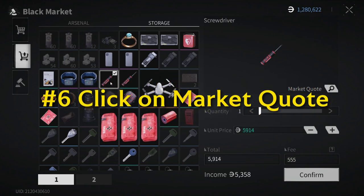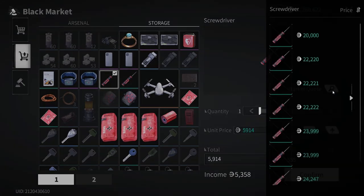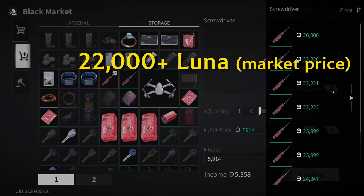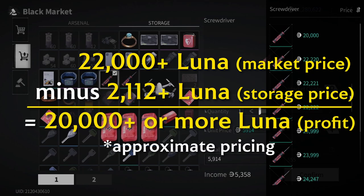Our next move is to click on the market quote so that we get an idea of how much other in-game players are selling this kind of item. From this view, we see that the cheapest screwdrivers are being sold for around 20k Luna, and if we compare that to the original selling price of 2,112 Luna from storage, we will have a possible profit of around 20k Luna or more from just one screwdriver.